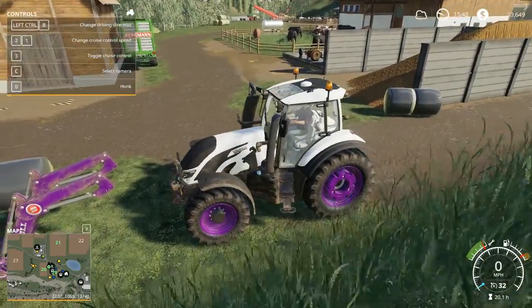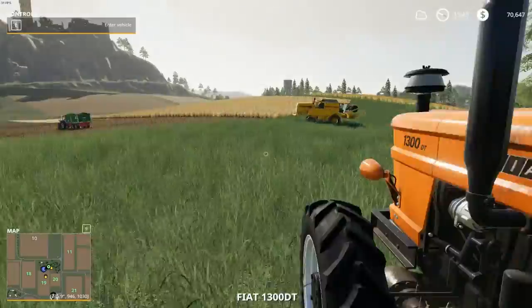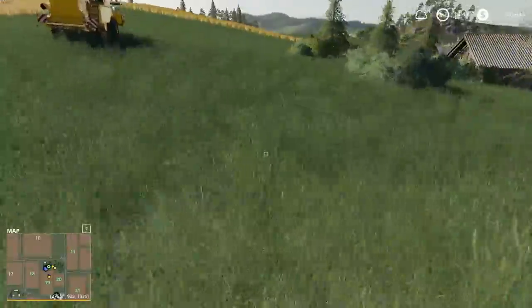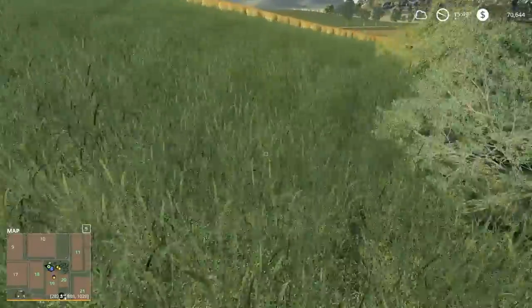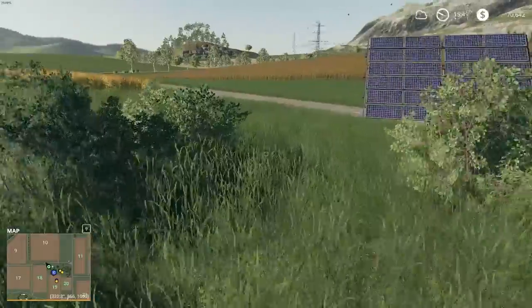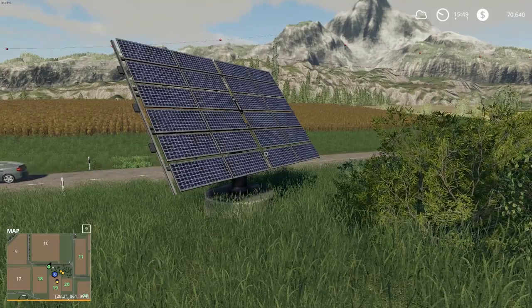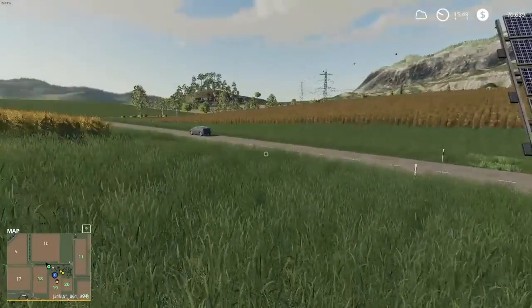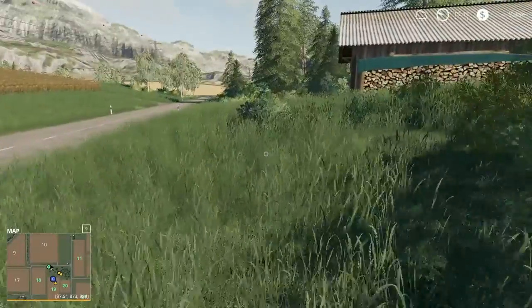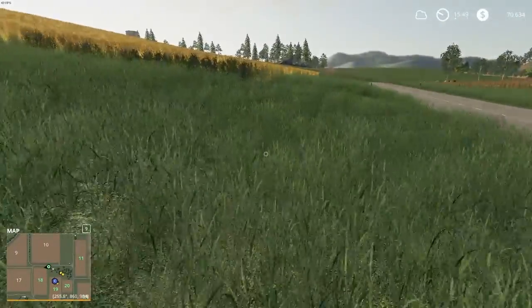Oh, I wanted to show you something. I think I can do that from here — yeah, there it is. I have a solar panel now. I bought it for 150,000 dollars, but it returns like two to six thousand a day, so it's a good investment. I might put another one in at some point. I'm not sure where to set it — over here might be shaded by the building and trees, so it'll probably have to go somewhere a bit in the way.